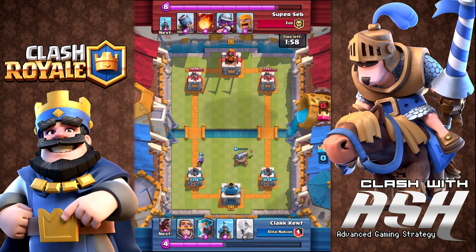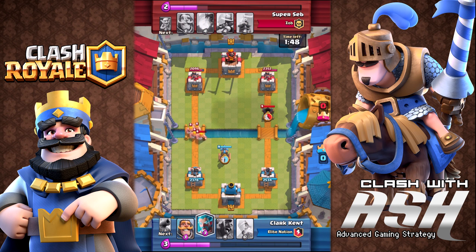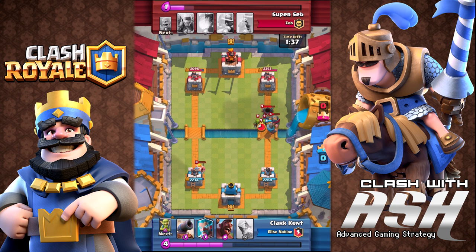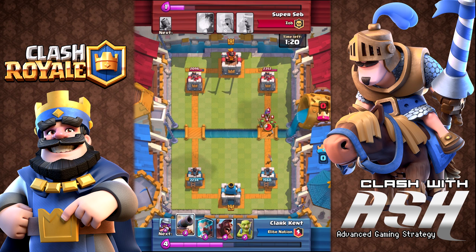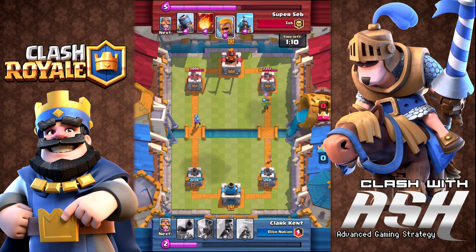Clark places the musketeer as a lone ranger, tipping away at that left tower. A lot of players would be tempted to mount a full-scale offensive push, but Clark was smart — he knew he was at an elixir disadvantage. It's never a good idea to surge offensively when you're at an elixir disadvantage, because not only will your surge fail, but the counter-offensive will leave you vulnerable with little elixir to defend.